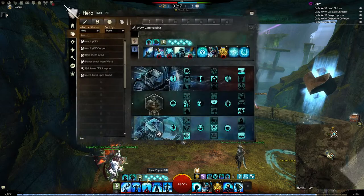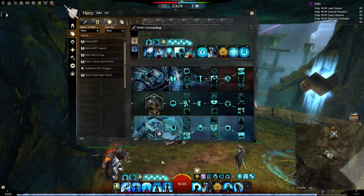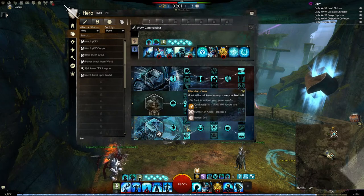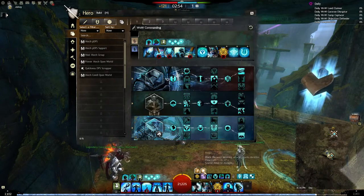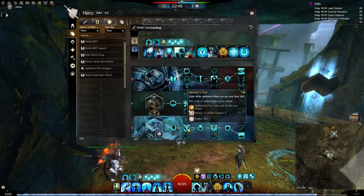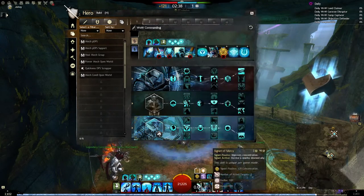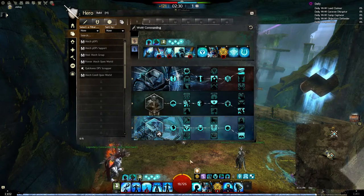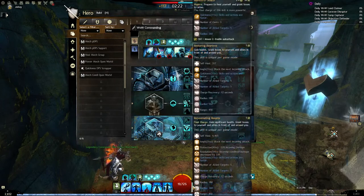Let's talk about some of the Firebrand traits — I'll mainly focus on the Firebrand trait line since other options are up to you based on your situation. This trait gives quickness when you use your healing skill. When I use Mantra of Solace it gives me quickness, but the trait has a seven-second internal cooldown, so if I use another charge immediately I won't get quickness again — I must wait seven seconds between procs. You don't need to count in your head; just understand you can't spam it for quickness every time.